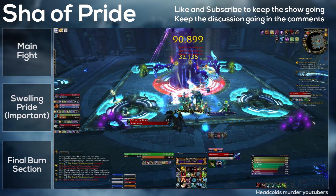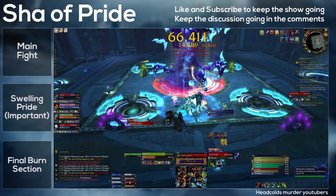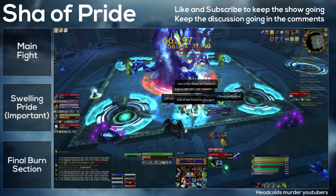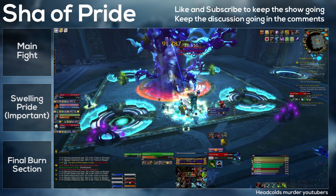He also has an ability called Mark of Arrogance, which applies a stacking damage debuff to players. When you dispel this you will gain 5 Pride. That means healers should only dispel this when they have Gift of the Titans active, because that way you won't gain the additional Pride.